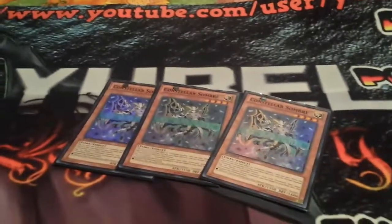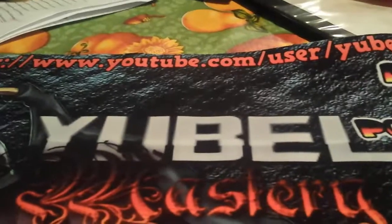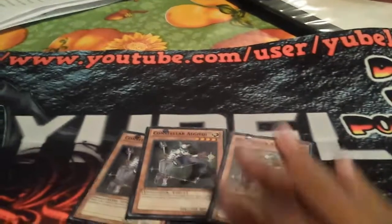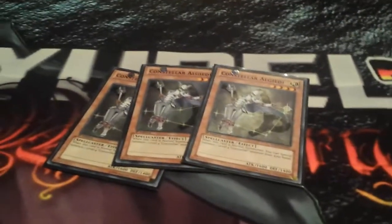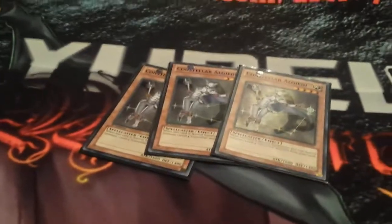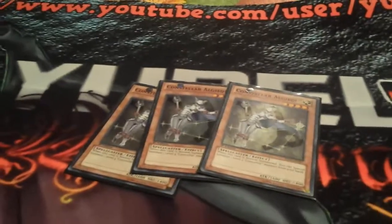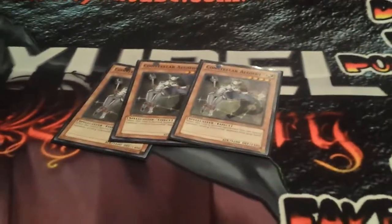Triple Sombra — if you're not running triple Sombra in Constellars, I don't know what you're doing, because Sombra is so good. And I do run triple Algiedi. I like the consistency of summoning Pleiades. We have Pollux, but we also have Algiedi, and when Pollux isn't there, Algiedi is there to help you, so I like triple Algiedi.